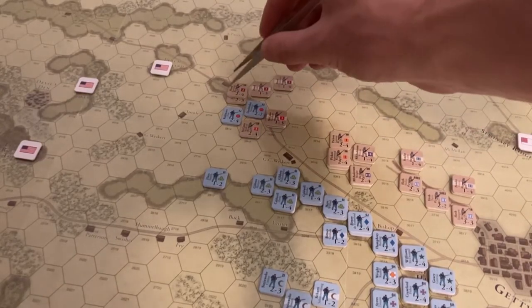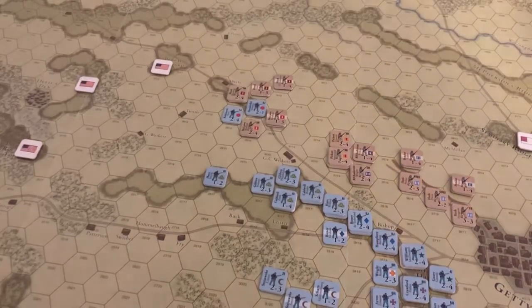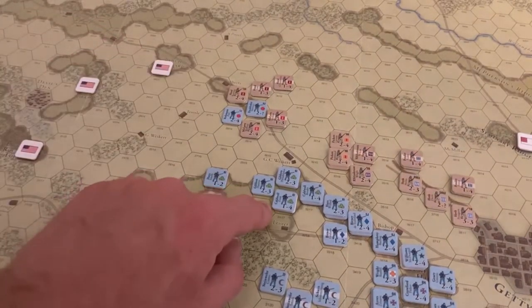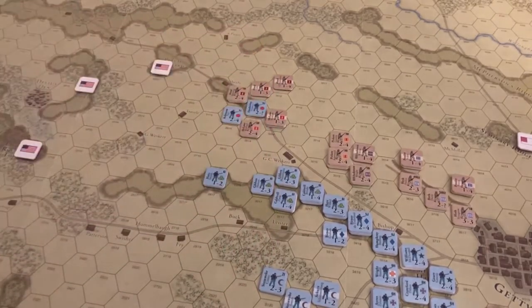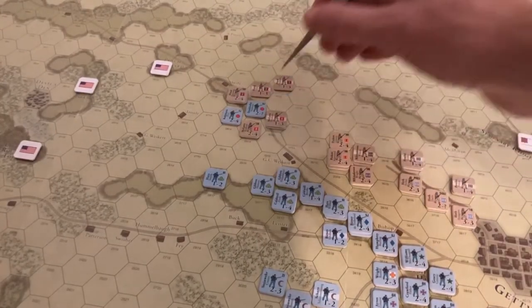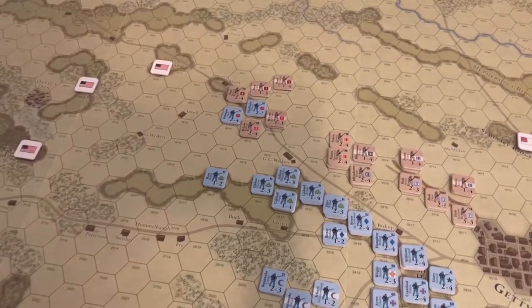The Confederates came out behind in terms of victory points. The problem is the First Corps is still alive and well. I'm not sure if the Union will launch the Second Corps off of Cemetery Hill to slam into McClaws's division, or if they just want to extricate the First Corps back. The Union is still hanging on, and things very much hang in the balance.